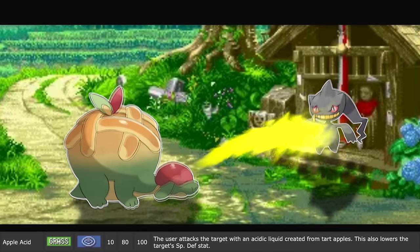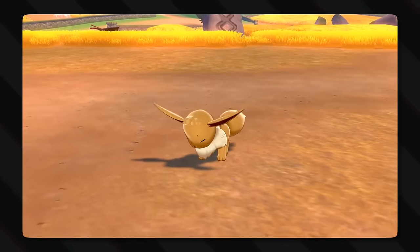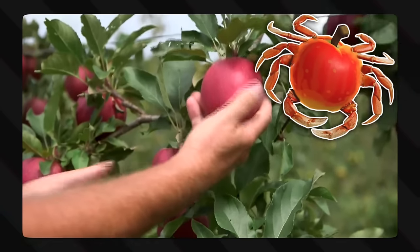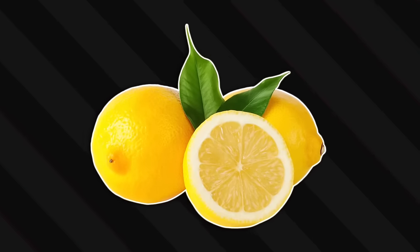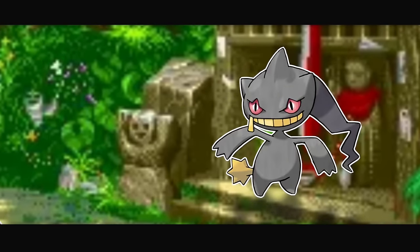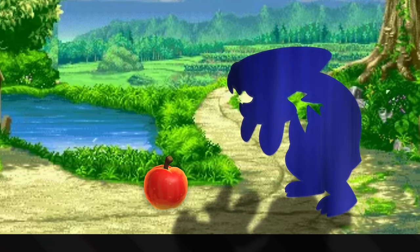Apple Acid is the other apple-based signature move, this time belonging to Appletun, who attacks the target with an acidic liquid created from tart apples, also lowering the target's special defense stat. The Japanese name of this move is just straight-up Malic Acid — also known as Apple Acid — because it's exactly what it sounds like. Malic acid is the sour, tart acidity that fruit has, mainly found in apples, especially crab apples. Fun fact: most candy that claims to be extremely sour uses this instead of citric acid. As for the special effects — special defense is a sort of mental defense, and it's really hard to focus when your face is all puckered up from a tart sour thing. And for regular defense, Malic acid is an acid that melts away tooth enamel — multiply that effect via magic, and there you go.